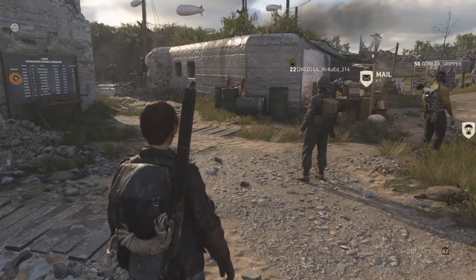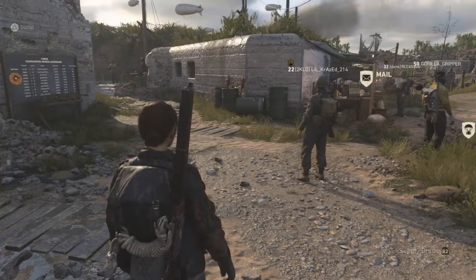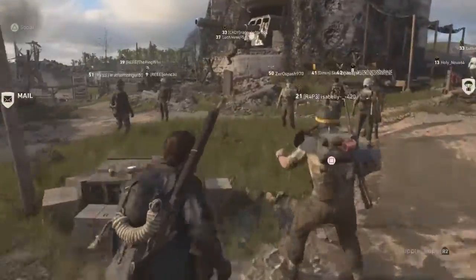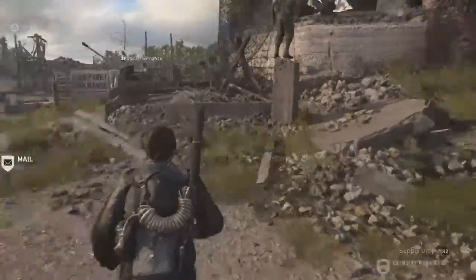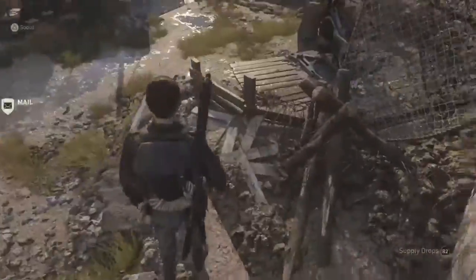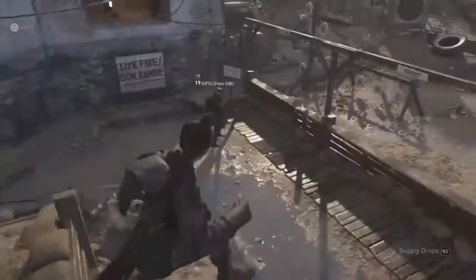Hey guys, welcome back to another video. Today we are here with some Call of Duty: World War Two. We will be doing a glitch with the pistol P08. This glitch is where you can get diamond and gold on this pistol for free — you don't have to work for it.